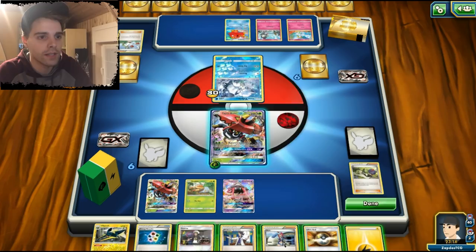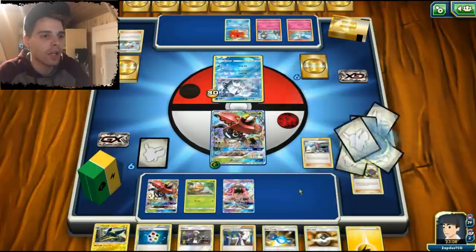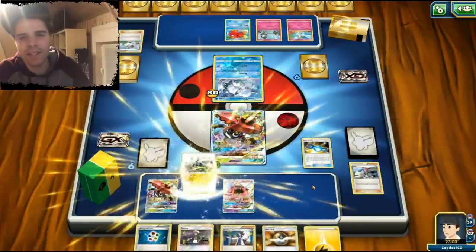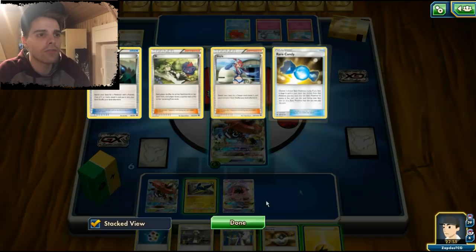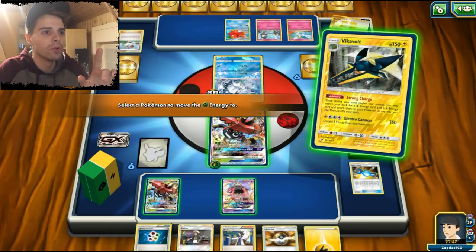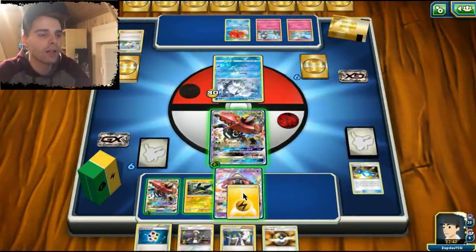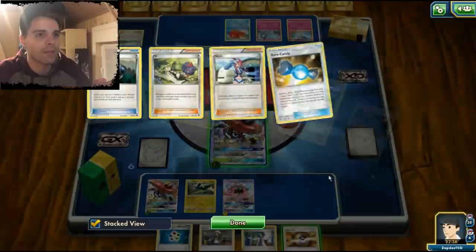We have Skyla which will get us the Rare Candy we just saw, and we will have ourselves a Vikavolt. We can even attach Energies to a bench Pokemon. Having Tapu Koko GX would have been a little better here. We can use Strong Charge for a single Grass Energy on Tapu Bulu, or grab one energy onto Lele — that Lele might just one-shot one of those Pokemon.